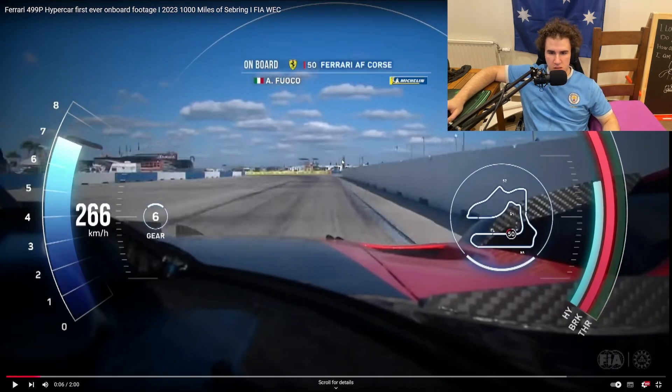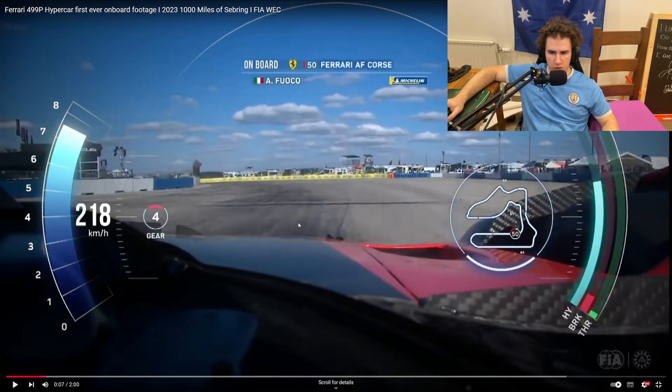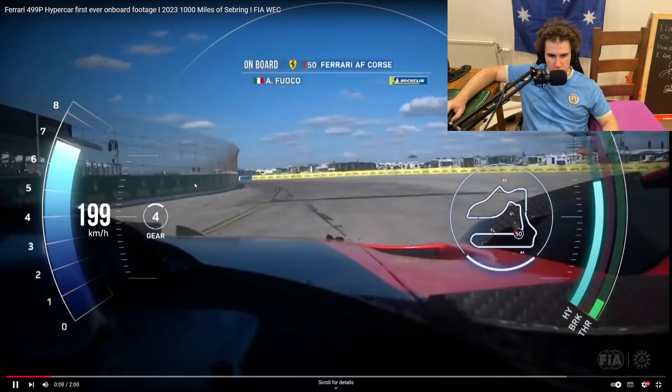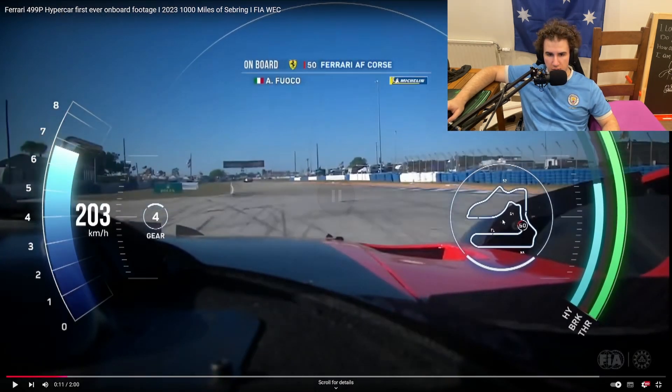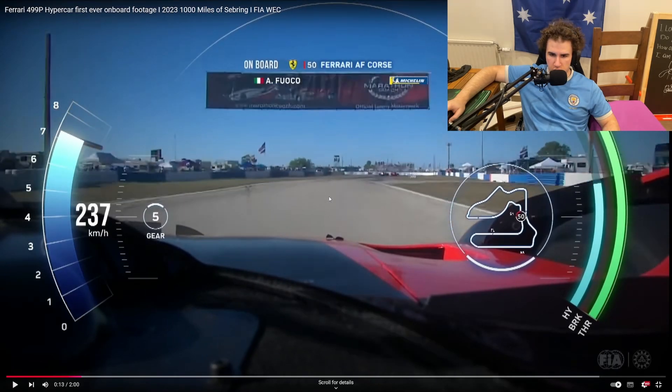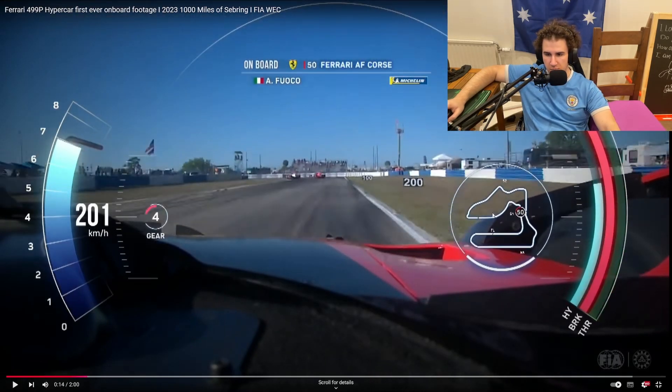I usually try and brake somewhere before this board because the big issue is you want to brake hard enough so you actually go very close to the apex - basically where that zero marker is. If you go too fast you will drift out wide and hit the walls or go onto the grass. Then it switches over to more smooth asphalt, and this corner can be very tricky to brake into because it's very tight and slow left-hander.